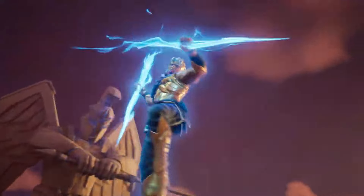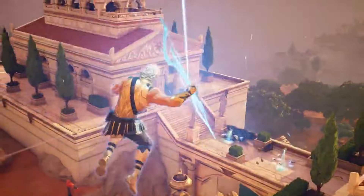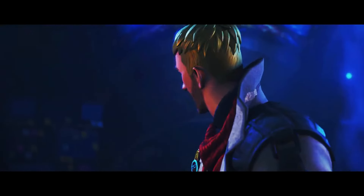From the majestic detail of Zeus's Thunderbolt to the enigmatic return of Midas, here are 10 intriguing secrets waiting to be uncovered in Fortnite Season 2.